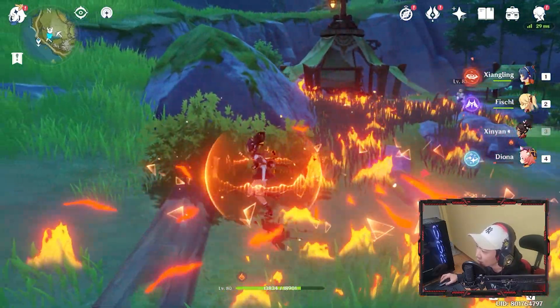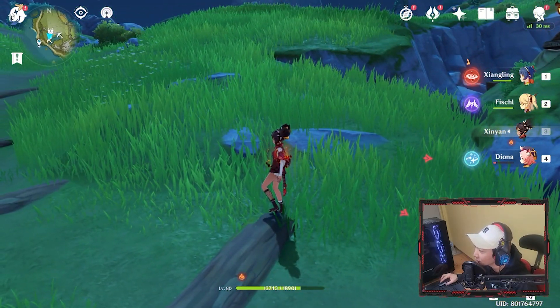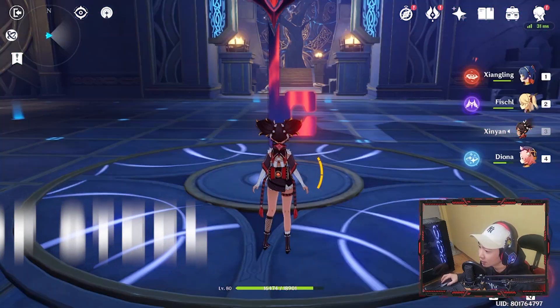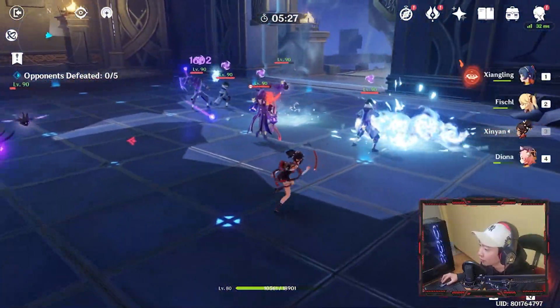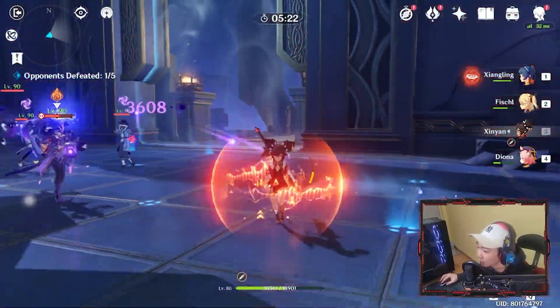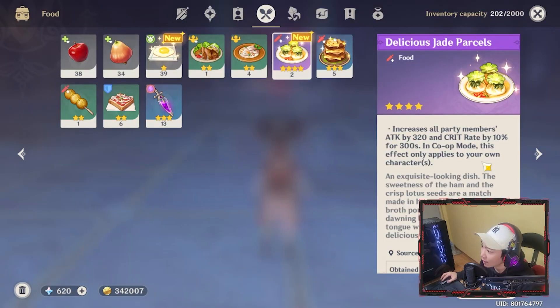Her talent level is only level six, so expect that damage to go dramatically once the talent level goes up to maybe seven or even eight. This is the Dance of Steel dungeon — you want to make sure you superconduct them at all times, and with the Q you want to hit multiple enemies together. Right there, saw that hit three of them together — 67,000 damage. Pretty intense damage.